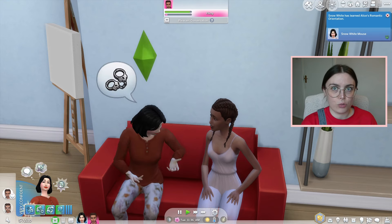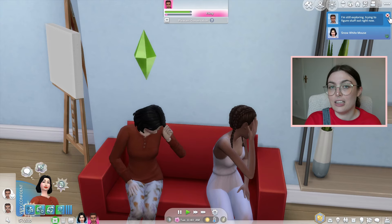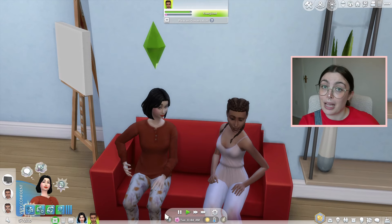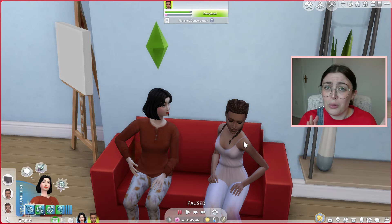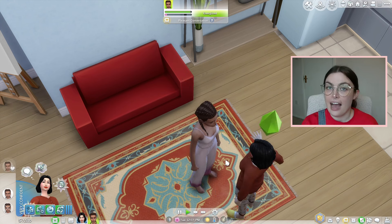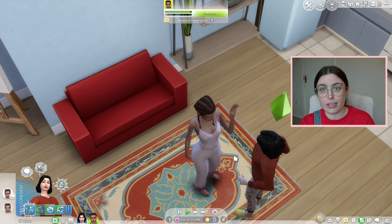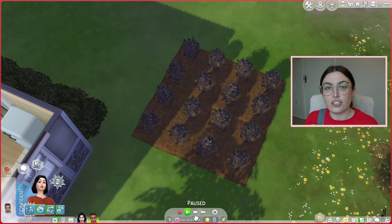Okay, break in the regularly scheduled program — new day, new outfit, new me. So the other day when I was editing this video I realized I'd actually lost a significant portion of footage. Luckily I still have all of the actual gameplay footage, I just lost my face cam footage. So since this isn't something I can really refilm, I'm going to run you through the remaining events for the rest of the episode. Shortly after my footage ended we then asked Alice to be our best friend, went very well, and then immediately started flirting with her some more.